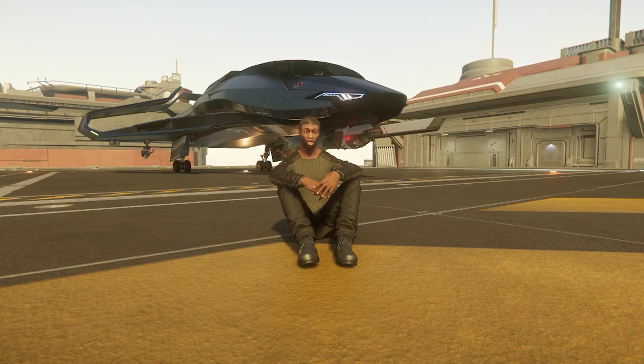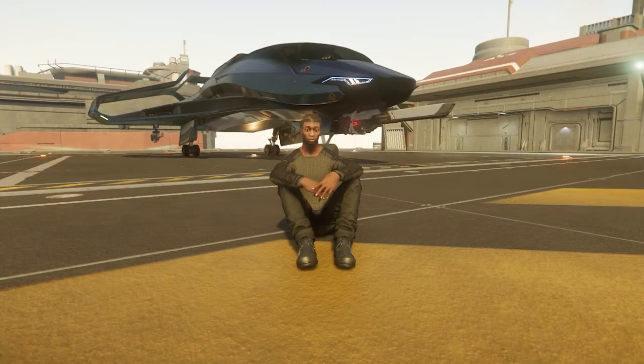We're going to take a look at ArcCorp Area 18, ArcCorp Plaza. One thing I forgot to mention: on Hurston, as soon as you come out of the elevator from your hab and go down to the first floor, you'll see the delivery boxes right there. You'll also find the place where you can check if you have a crime stat or any fines.